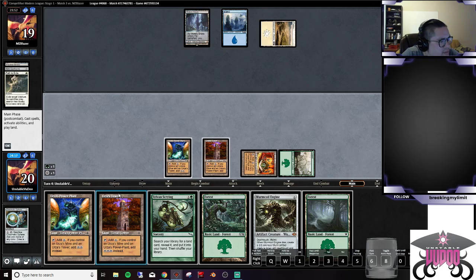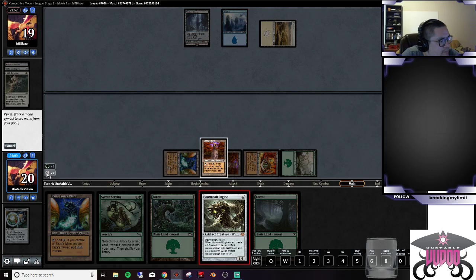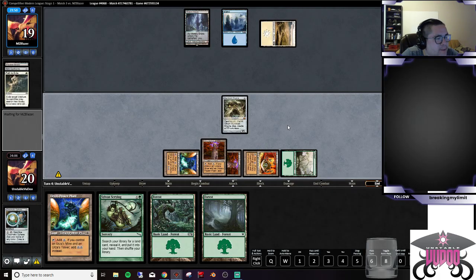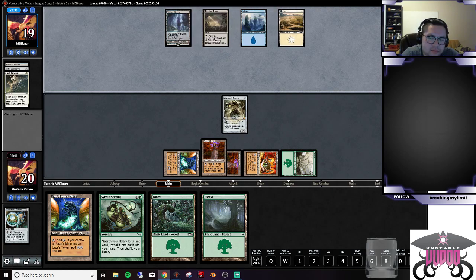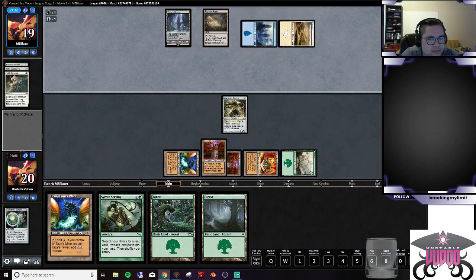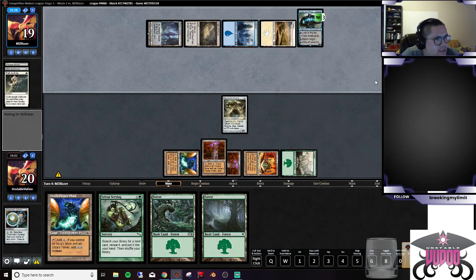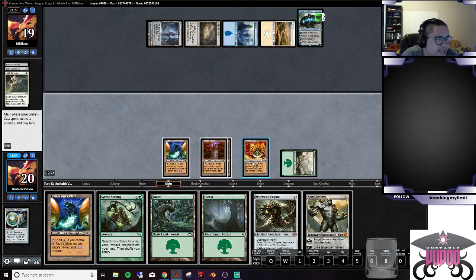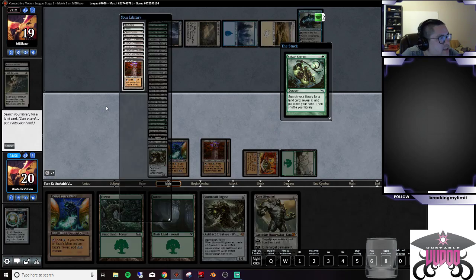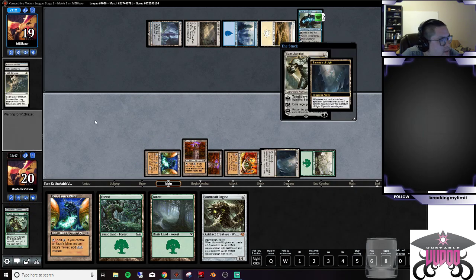I don't want to drop the Sylvan Scrying yet just in case they're on some kind of land-y thing like Field of Ruin or something — being a little greedy, but you never know. I don't think they run zero; I think they run one or two. There's that Field of Ruin. I feel like our Worm Coil is going to get bounced hard. Don't worry, we've got a Karn to back it up. Let's Sylvan Scrying, go get ourselves a Sanctum, drop the Sanctum, drop the Karn.